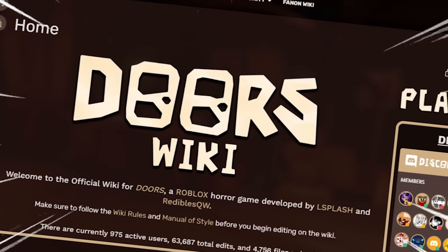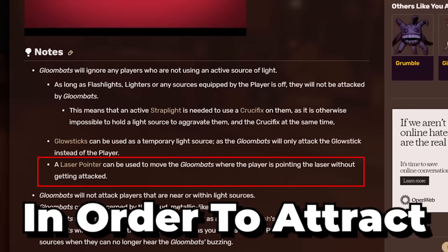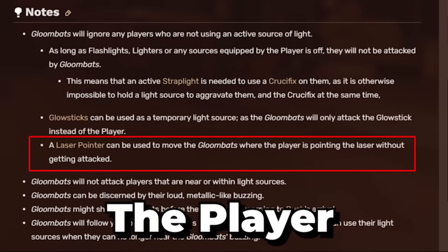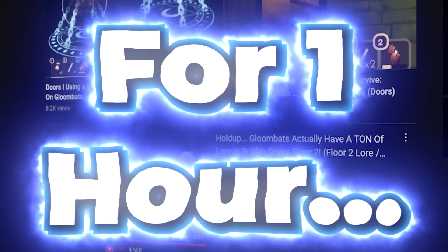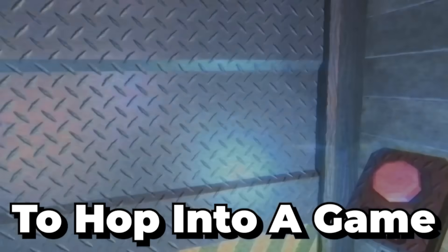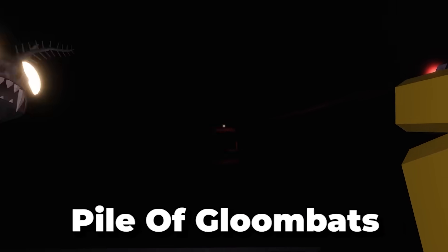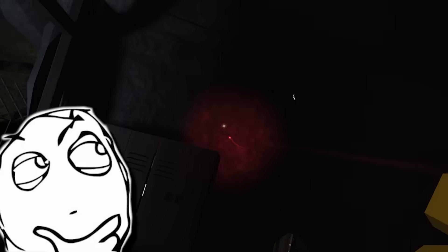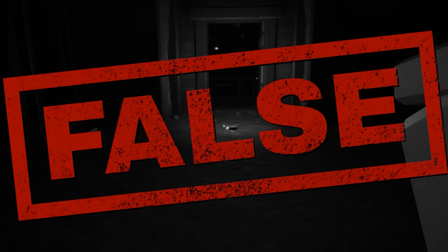Myth number 3: the Roblox store's Wikipedia page states that laser pointers can attract Gloombats to a specific area, away from the player, without being attacked. After scouring YouTube for about an hour with no footage to back this up, we hopped into a game ourselves. Using the laser pointer against a large pile of Gloombats, they just swarmed randomly and didn't care about it at all — myth busted.